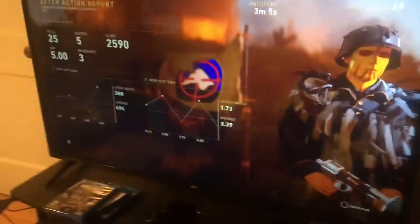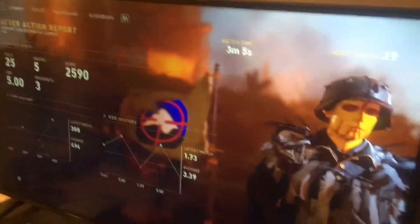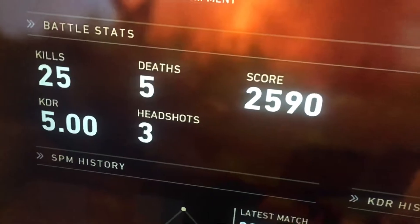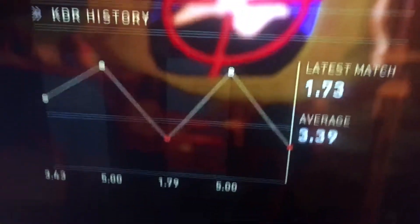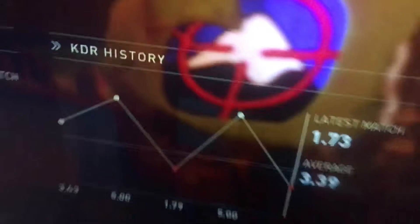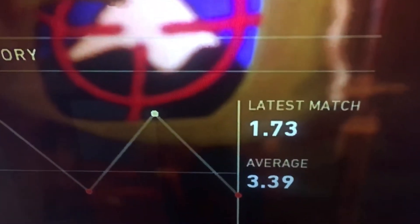Here's one thing that's pissing me off about Call of Duty: World War 2 — the stats aren't right. I just played a match: 25 kills, 5 deaths. 25 divided by 5 is a kill/death ratio of 5. But when I go over to my KD history, my latest match shows 1.73 kill/death ratio. Why does it say that?